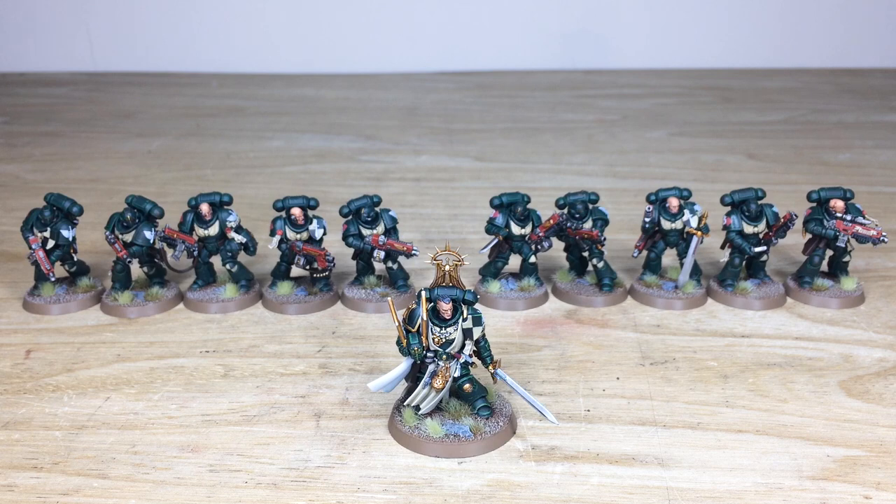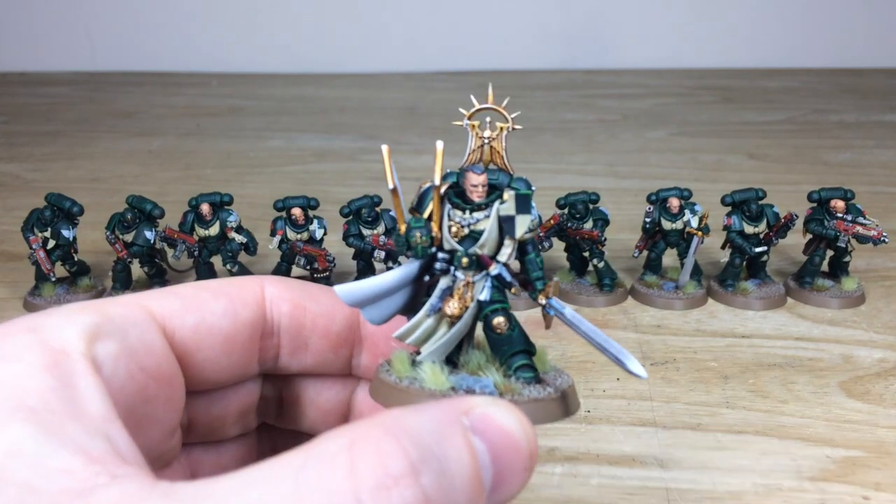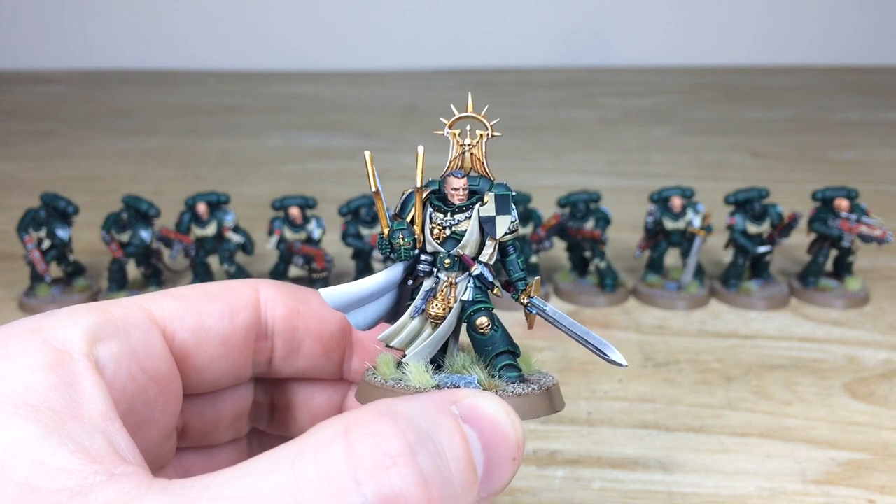Let's jump in and have a look at this awesome Dark Angels commission. We've got Master Lazarus and 10 intercessors to back him up. Master Lazarus is where we're going to start, as we always begin with the characters. It's a great sculpt with a really stoic pose.